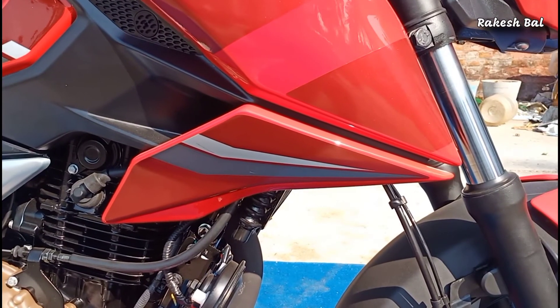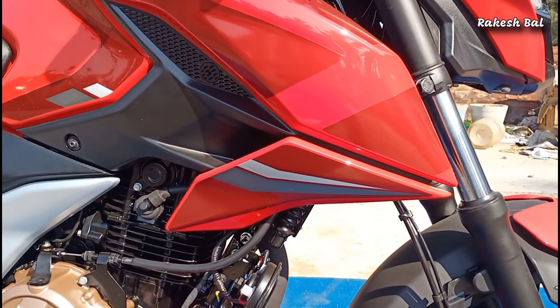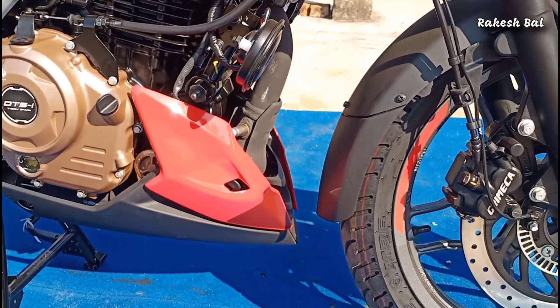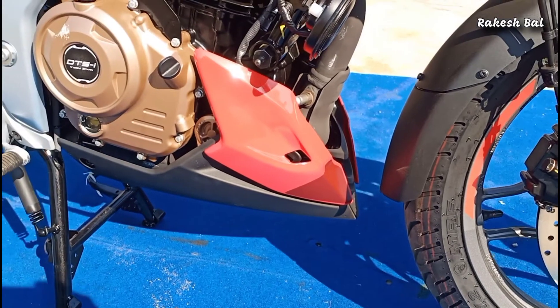On the last side panel, we have maroon color decals, white color, and gray color decals continuing the Racing Red theme.